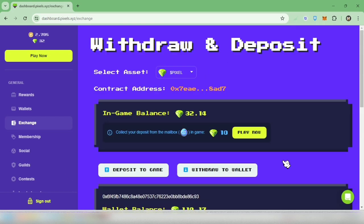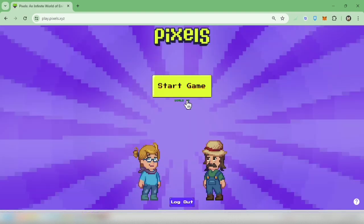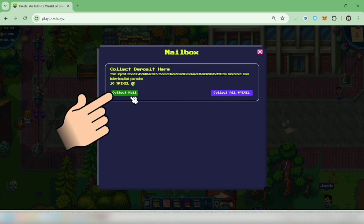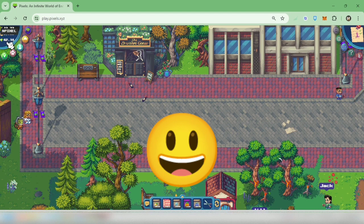Now go back to the game and click 'Play Now.' Then check your mailbox and collect your deposit. I received my 10-pixel deposit. I now have 42 pixels in the game.